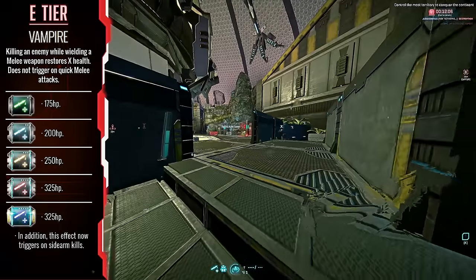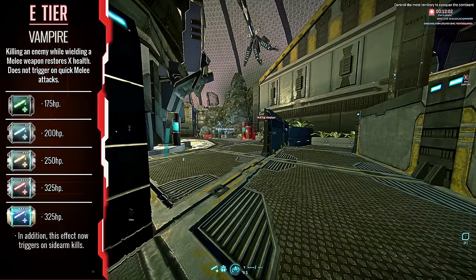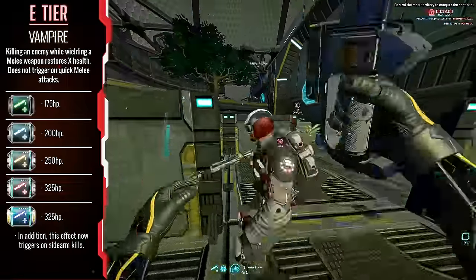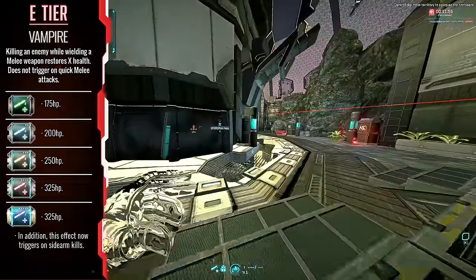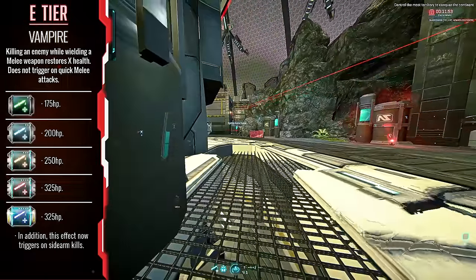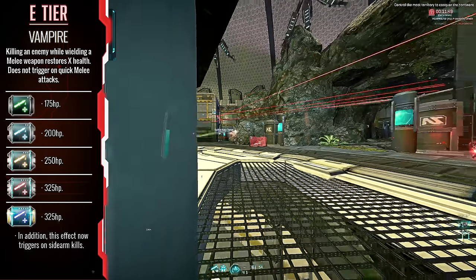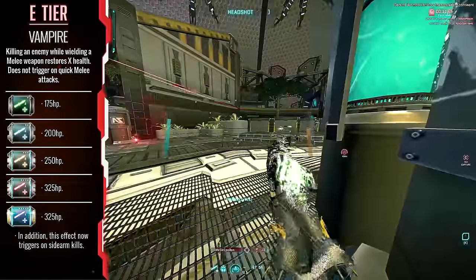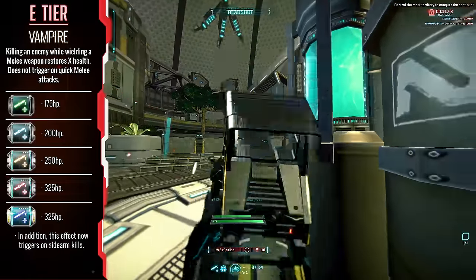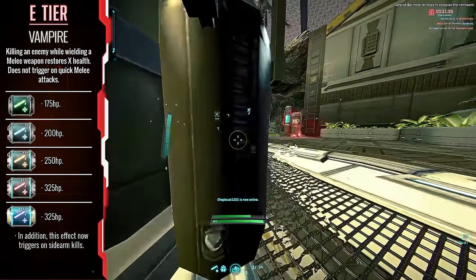Vampire — I knew this one would be controversial by putting it in E tier. This is a great implant to be a pain in the ass with as it gives you great health for every sidearm and knife kill at CQC at max range, and it synergizes very well with Carapace on selected loadouts. But to use it demands that you adopt a strange playstyle that requires a lot of skill and it's very expensive to get into. So for that reason alone, it's down in E tier.